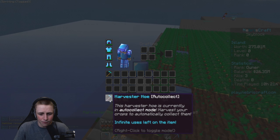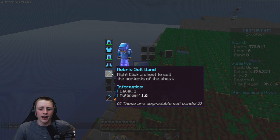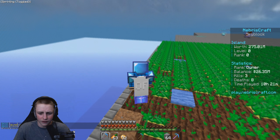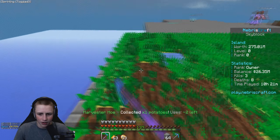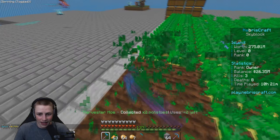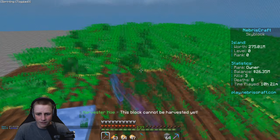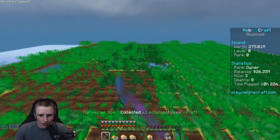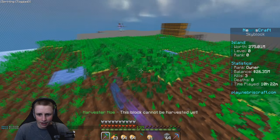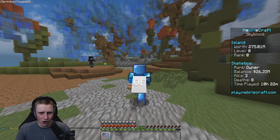Make sure this is on auto-collect and just harvest it up. The harvester hoes we provide here on the server are great — you actually get a harvester hoe and a NebrisCraft sell multiplier, upgradable. If you right-click the sell x1, you can upgrade it up to 1.75 times, which is really good. Everyone on the server has access to them basically. We need to get up to sugar cane soon so we can start making the max amount of money.